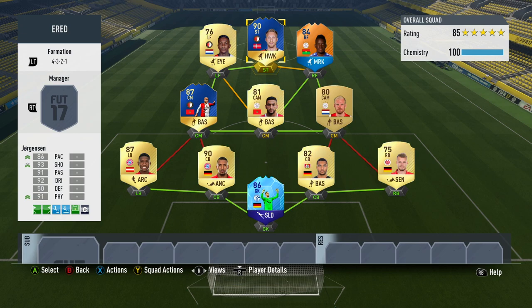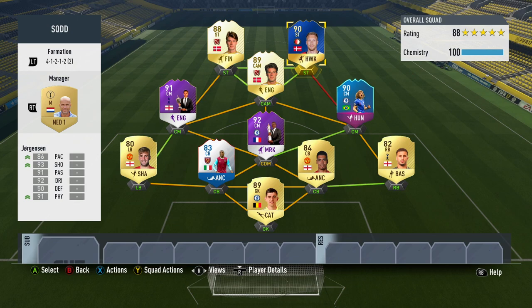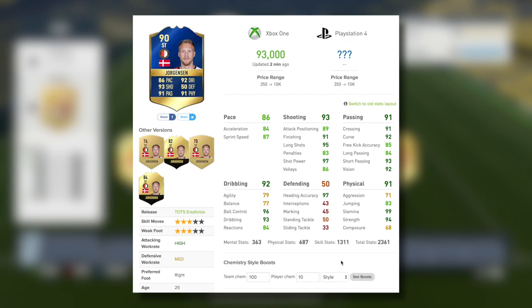I have a couple of different team options for you. The first one is just a mix between the Bundesliga and the Eredivisie. There are a couple of regular gold items from the Eredivisie that you could change to the TOTS versions if you wanted. However, I actually used him in this team right here — it's a lot stronger than what I think you can do in the Eredivisie. There are lots of great players here from the Premier League and a couple of Danish legends as well to get Jørgensen his chemistry.